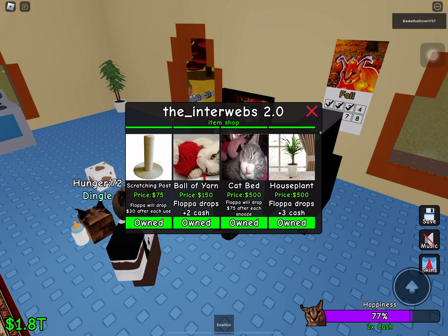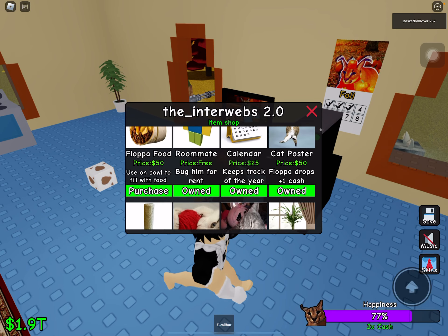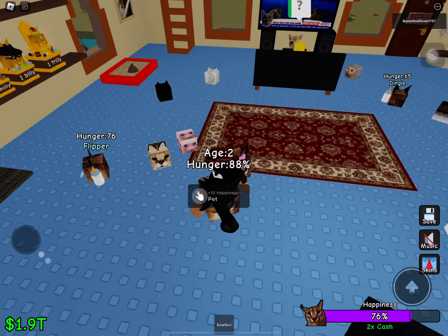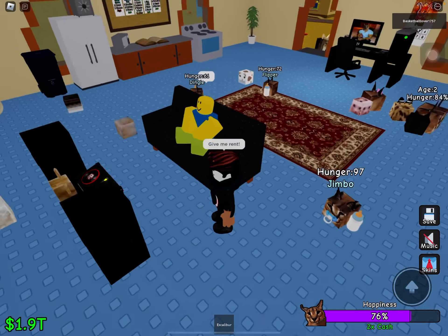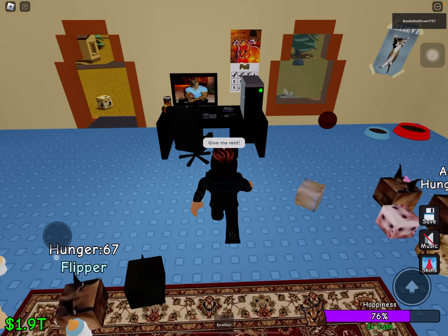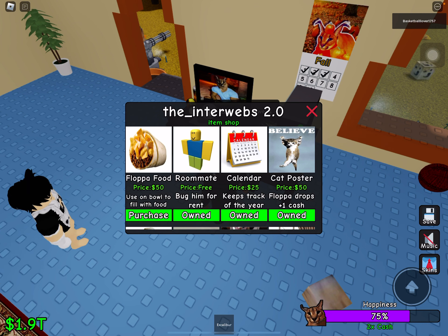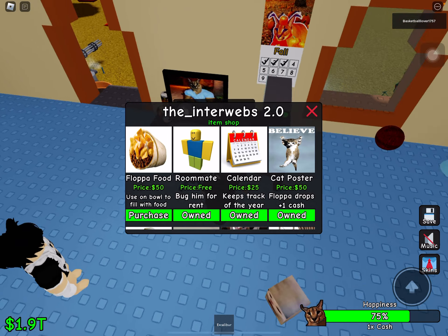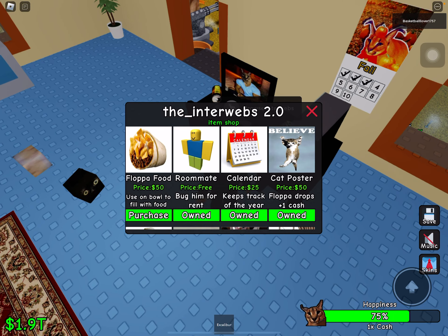You keep getting Floppa food, and you need to save up for the Niko maid. There's also this trick I'm about to show you. If you say 'give me rent' to the roommate, he'll say 'rent's not due till tomorrow.' So then you have to wait until tomorrow. A calendar costs $25. You guys might be thinking, why would I get a calendar for $25 if I could barely even pay for it? But it's actually really useful.